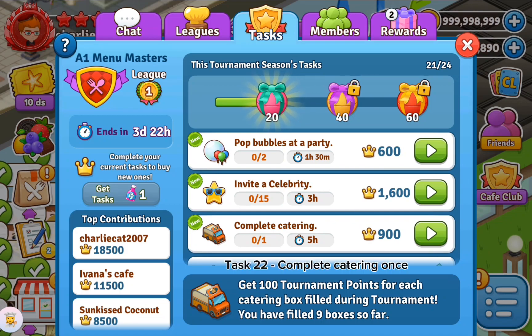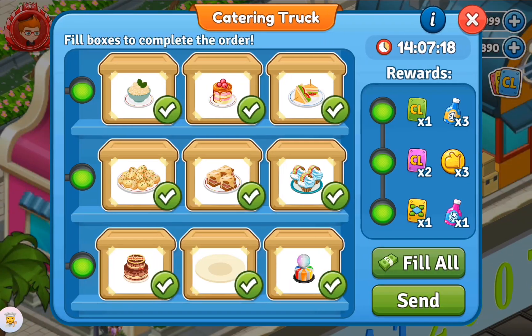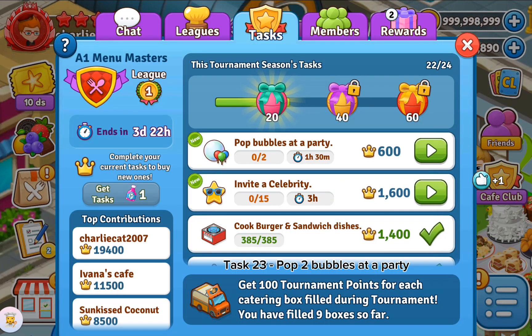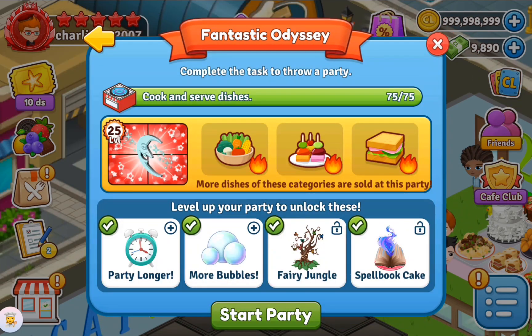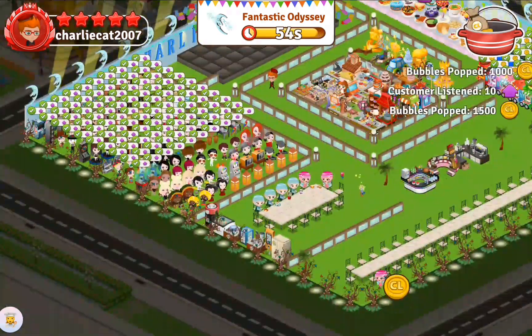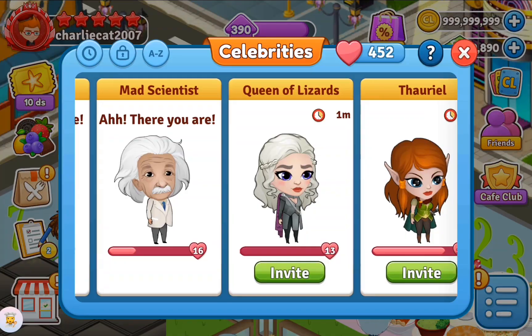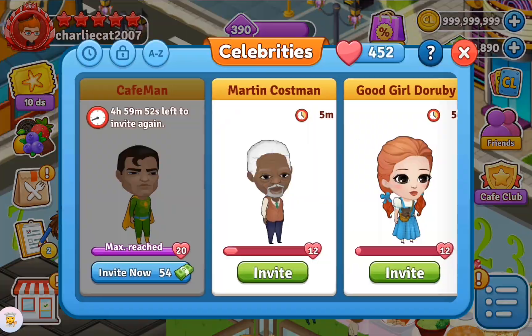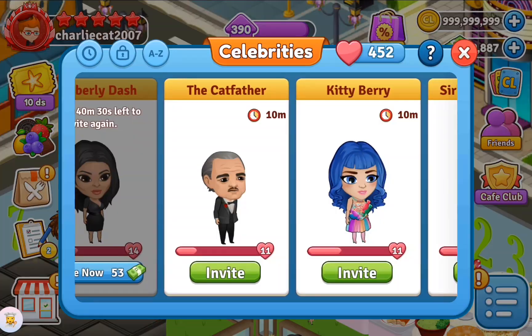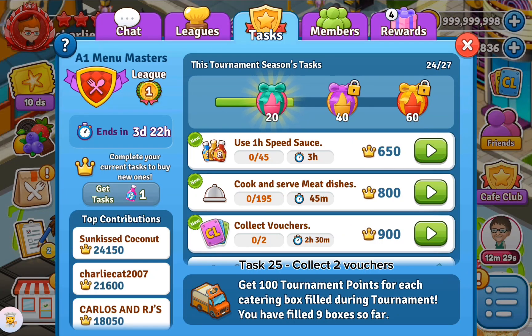Task 22: complete catering once. Task 23: pop the bubbles at a party. Task 24: invite 15 celebrities. Task 25: collect your vouchers.